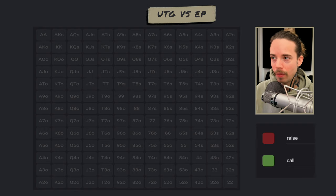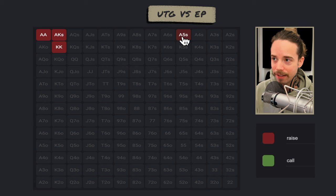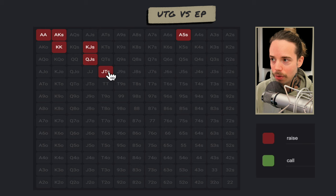Let's say a pro opens from under the gun and we are also in early position. Our three-bets for value may just be the very top of range here — hands that can absolutely cooler their opening range. It may look something like pocket aces, pocket kings, ace-king suited. We don't have many raises for value here, so we also don't need a ton of raises as bluffs. We may just want to three-bet as bluffs the bottom of our continuing range, like our worst suited ace-x — something like ace-five suited — and then maybe our worst suited broadways: king-jack suited, queen-jack suited, jack-ten suited.